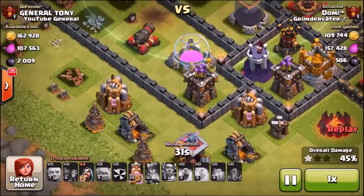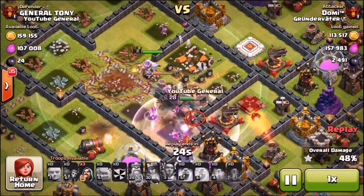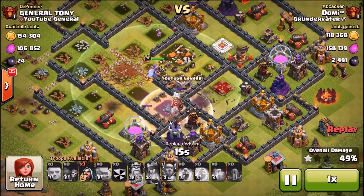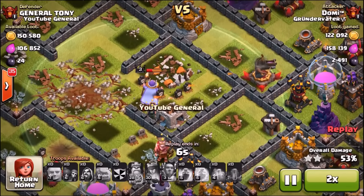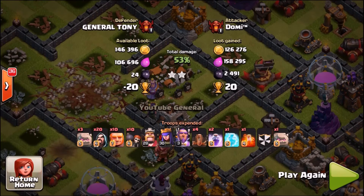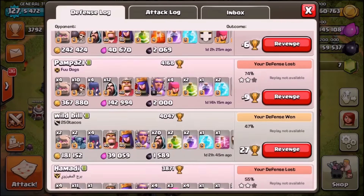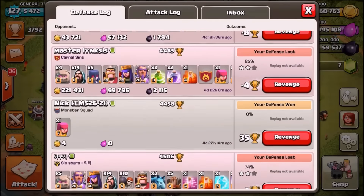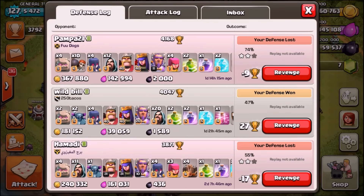You're taking a big risk putting Teslas and big bombs on the outside, but you want to take out as many wizards, witches, and smaller troops as you can with big bombs, and use Teslas to distract the giants and golems. It works sometimes and sometimes it doesn't. In the second case it didn't work as well — two defenses lost in a row, but we lose nearly every defense up here in Champions One anyway. That guy won 20 trophies from me, which was unfortunate since I hadn't lost 20 trophies in a very long time. The defense log is mostly red but we get the odd win — 35 trophies on one, that was beautiful.